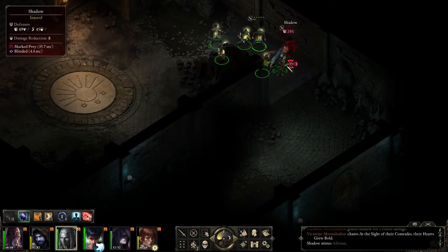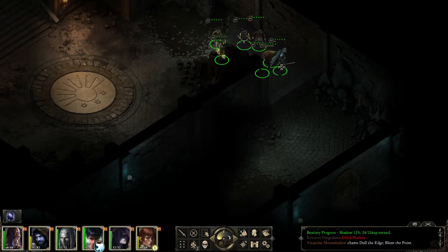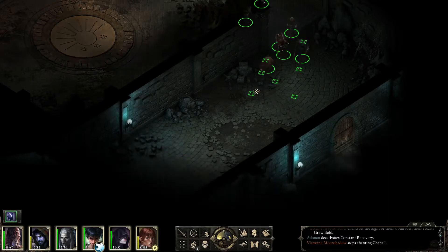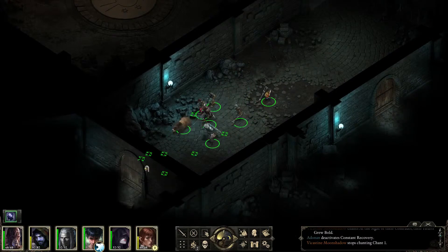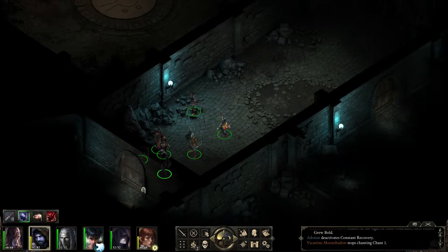As you can see, shadows can teleport - which one just did. Didn't help him, but the best tactic against the shadows is to have just your tank open the door and stay there until the shadows have teleported out.